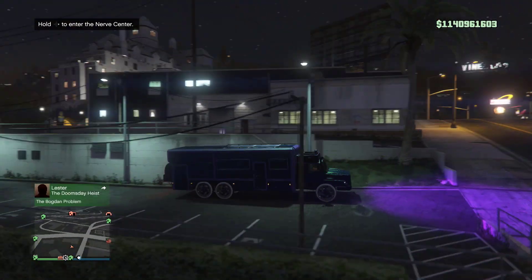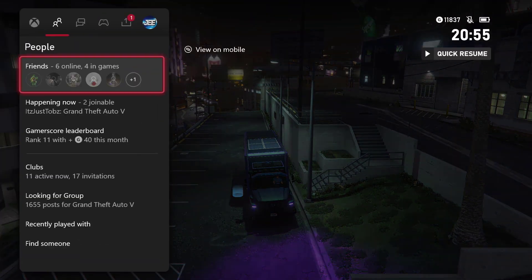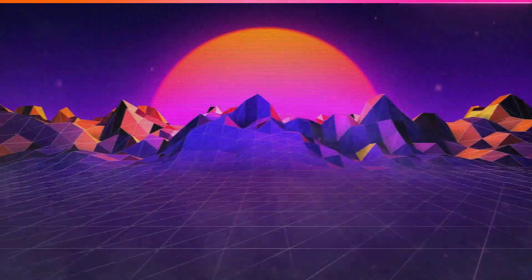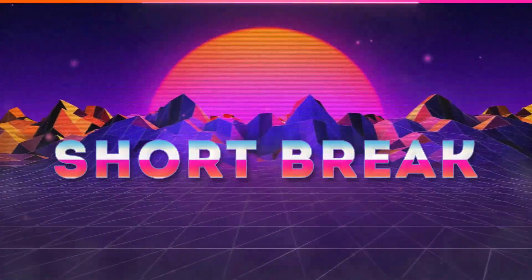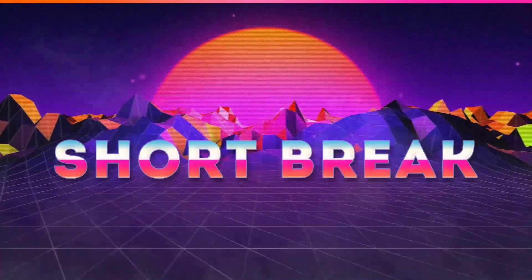From here, what you guys want to do is disconnect your internet. There's no timing on this — take your time. Go to your settings and disconnect. If you have a cable on Xbox or PlayStation, you can disconnect the cable. If you have wireless, you have to go through the settings and disconnect. Go to network settings and disconnect your wireless. Once you've disconnected and come back, you'll get a message like this.